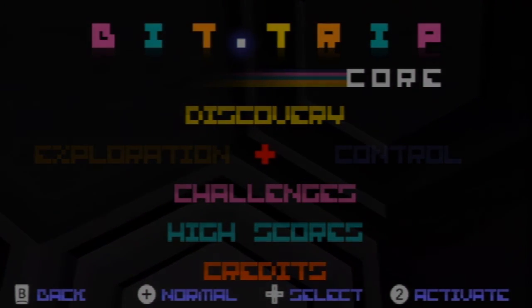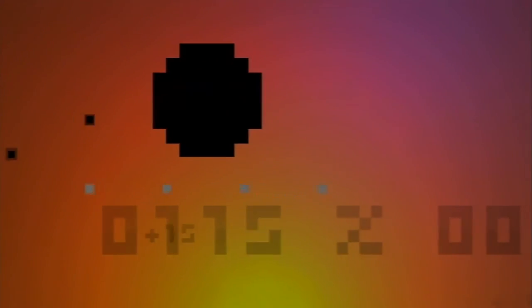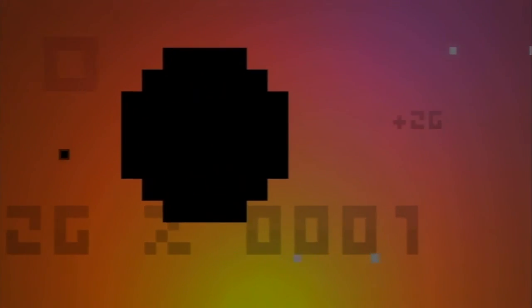Going rogue — we're trying more Bit Trip levels! This is Bit Trip Void: you gotta absorb black dots and avoid the white ones. I like the distant sound of club beats in the background — it makes me feel like I'm in a club bathroom trying desperately to hide. I can shoot dots out of me? I understand this game less than the others, but I still like it more than Bit Trip Core.